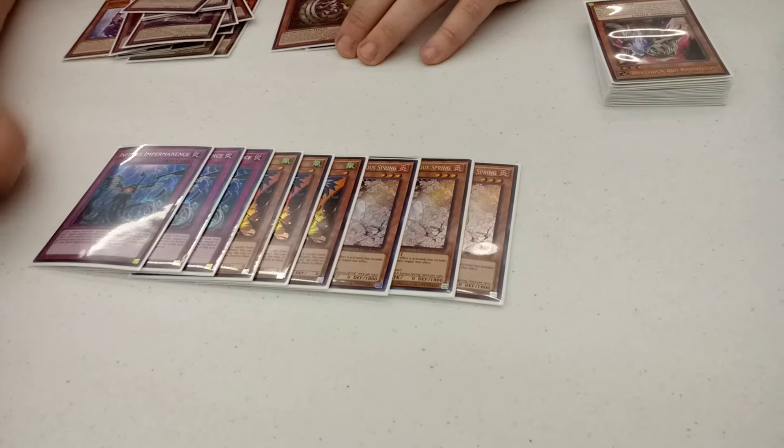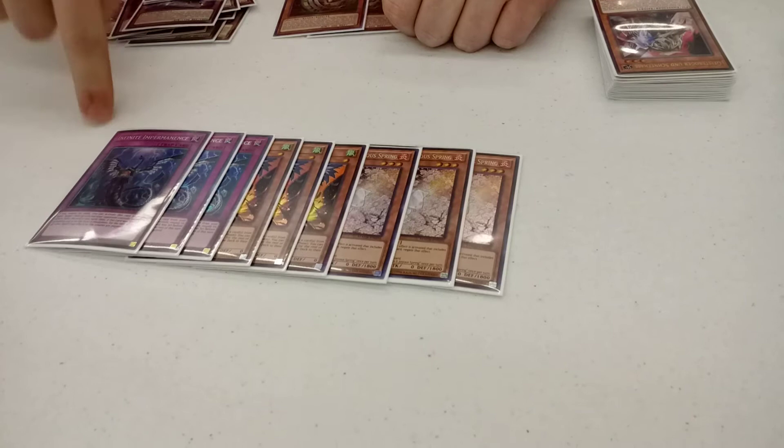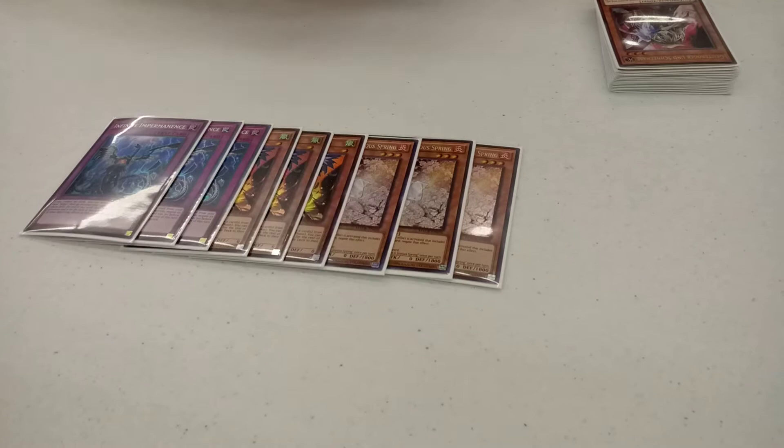I own both Effect Veiler and this — this is a lot better. Just because with Danger Thunder Dragons, them chain blocking and Guard Dragons, this can get around that. And as well, if you don't have to see it, you can set it so you can shut up columns, which is important.